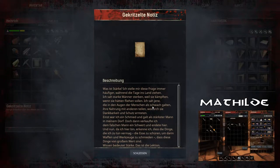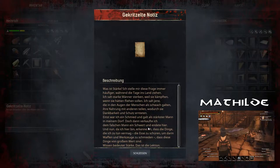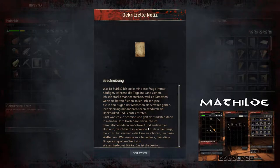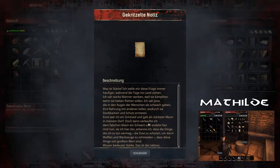Oh, das ist viel Text. Soll ich das vorlesen? Was ist Stärke? Ich stelle mir diese Frage immer häufiger, während die Tage ins Land ziehen. Ich sah starke Männer sterben, weil sie kämpften, wenn sie hätten fliehen sollen. Ich sah jene, die in den Augen der Menschen als schwach galten, ihre Nahrung mit anderen teilten, wodurch sie Dankbarkeit und Schutz ernteten. Einst war ich ein Schmied und galt als stärkster Mann in meinem Dorf. Doch dann verkaufte ich dem falschen Mann ein Schwert und endete hier. Und nun, da ich hier bin, erkenne ich, dass die Dinge, die ich zu tun vermag – die Esse zu schüren, um darin Waffen und Werkzeuge zu schmieden – dass diese Dinge vom großen Wert sind. Wissen bedeutet Stärke.